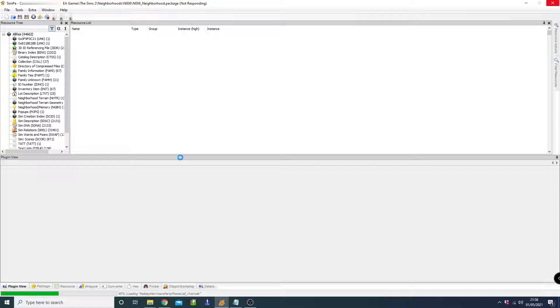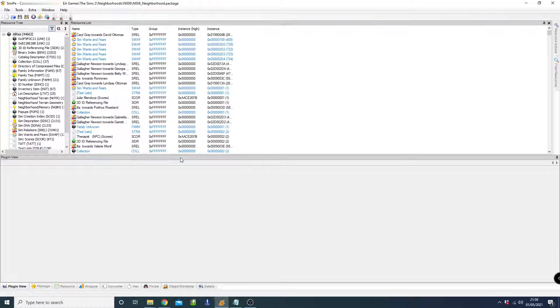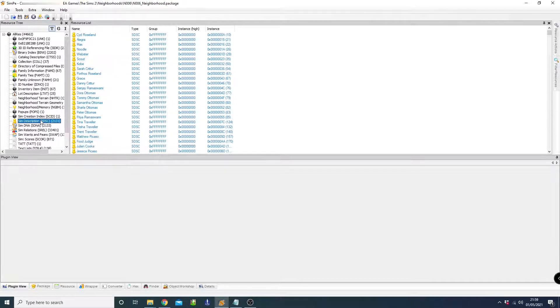It has a lot of content to load, especially with my massive hood. Once it's loaded, go into Sim Description, and to make things easier, sort the names in alphabetical order by clicking on Name in the resource list.